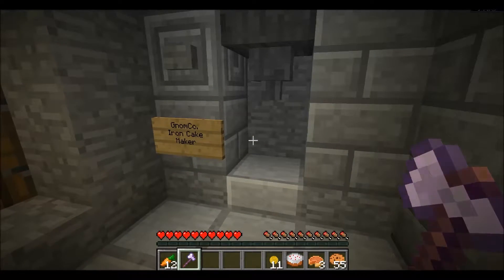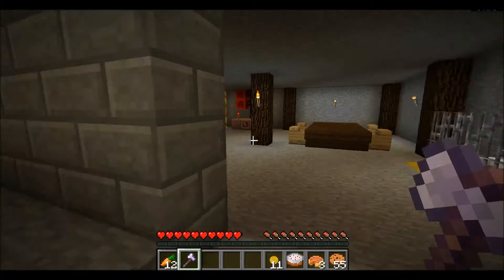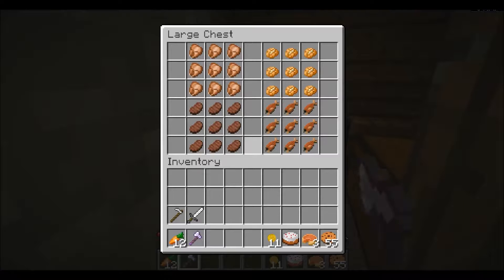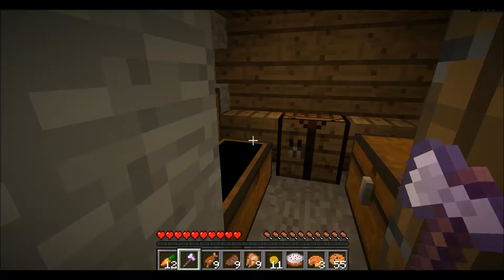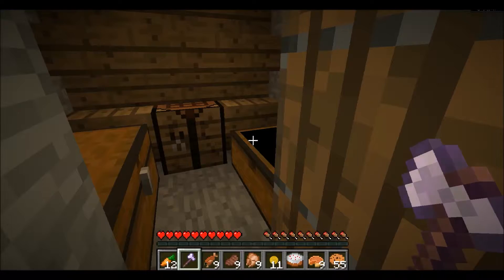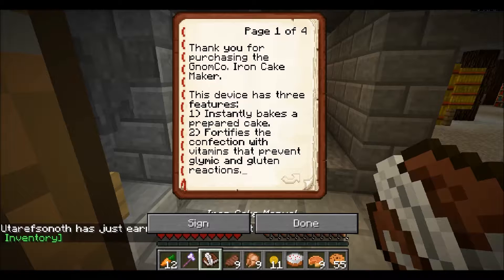Hello, chicken. Iron cake. Cake maker. Gnomeco. Do I have to get ingredients and stick in there? Cooked salmon. Oh, let's take a bunch of this. I've got to keep inventory on. I don't think I'll be coming back here, so I'll take all the things. Oops. Pumpkin pie stack. I will not go without food. Iron cake manual. Okay. Hey, I just got an achievement. Awesome.